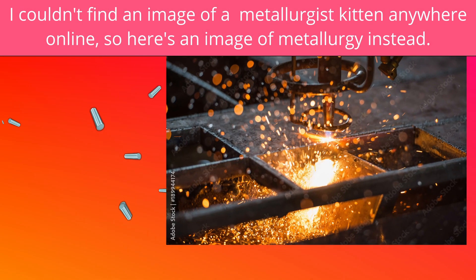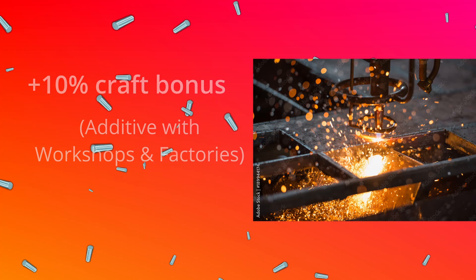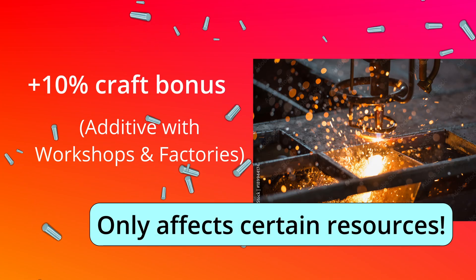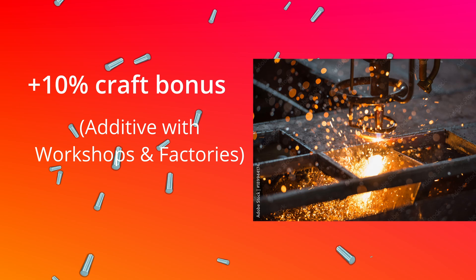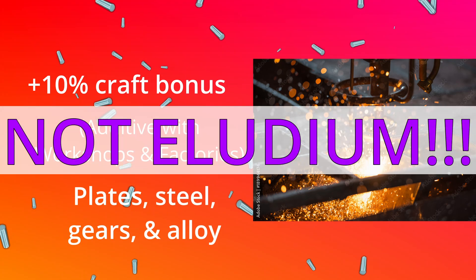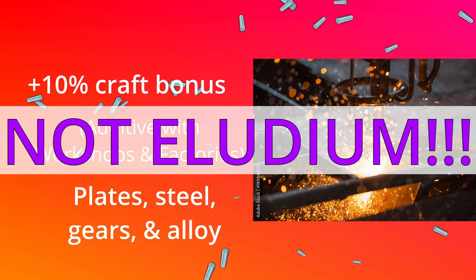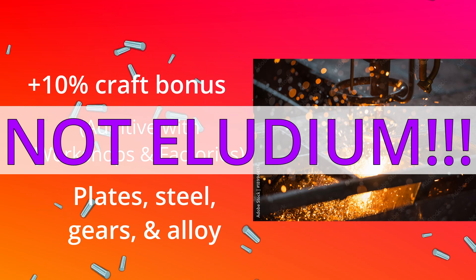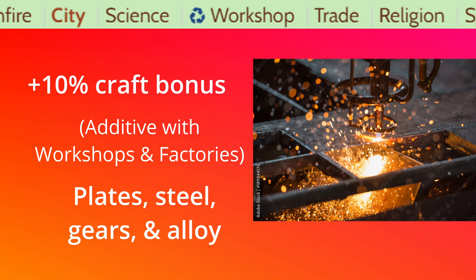Metallurgist: this kitten is also a specialized Artisan. If a Metallurgist is set as your leader, you will gain a 10% crafting bonus, but only for certain metal-themed items: iron plates, steel, gears, and alloy. Notably, Illudium canonically is an advanced alloy made of metals, but it benefits from the Chemist boost and not the Metallurgist boost. The symbol for this trait is the recycling symbol by the workshop tab.